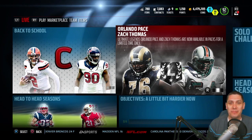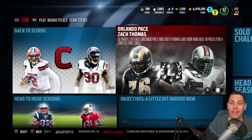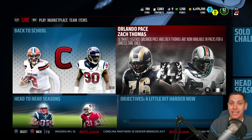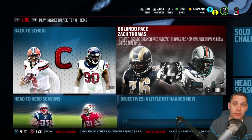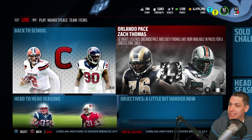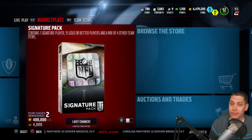Hey, what is going on guys? Clickwood here back again, bringing you guys another Madden 16 Ultimate Team pack opening video. Today what we're going to try and do is get the brand new Orlando Pace and Zach Thomas. The boss items are still in packs as of this recording. I did do a video this morning updating people, letting them know that those were going to be the ultimate legends in the game today. I have not done a pack opening yet for either of these cards though.